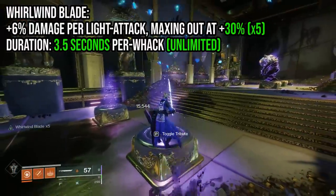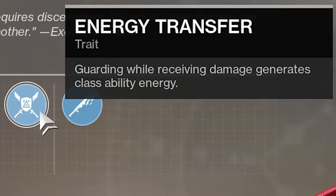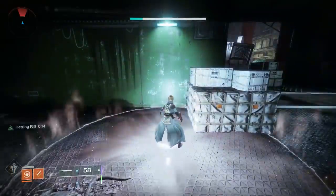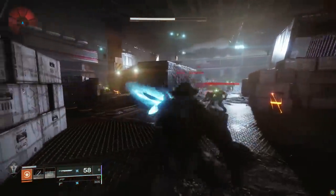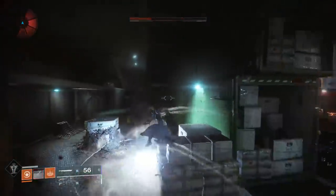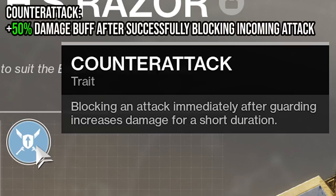There are three perks that encourage guarding: Flash Counter, Counterattack, and Energy Transfer. Energy Transfer: guarding and receiving damage generates class ability energy — straightforward, works great, but doesn't really enhance your destructibility. Counterattack: activating guard and taking damage right away gives a 50% damage buff for a short duration. You have to time the guard right when you know you're about to be damaged — you can't just waltz into a room guarding and take damage seconds later.